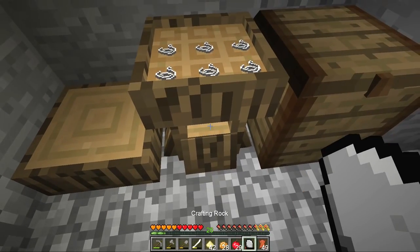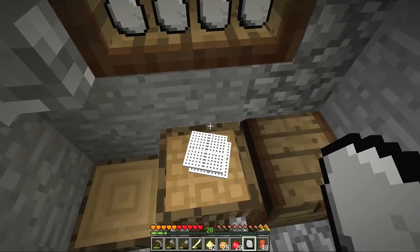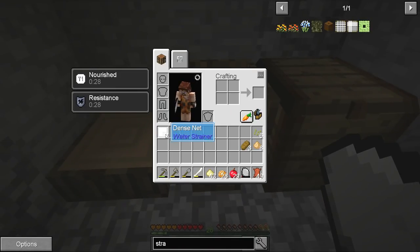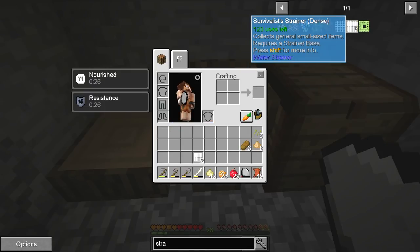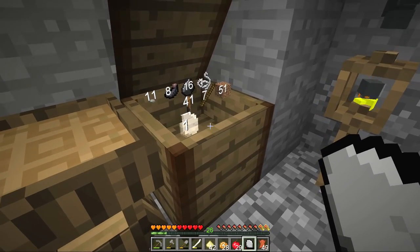Although we are kind of running out of string right now — this is literally the last of our string. Anyway, let's get our Crafting Rock and Kronk smash! I think there's going to be quite a lot of smashing happening today. There we got two dense nets out of that — so that's pretty good. And this is then the dense nets surrounded by some stick action, so that's actually kind of easy, although we don't have enough sticks right now.